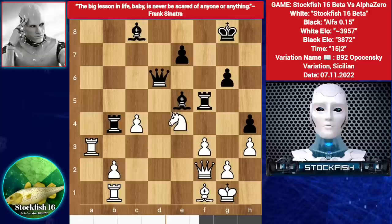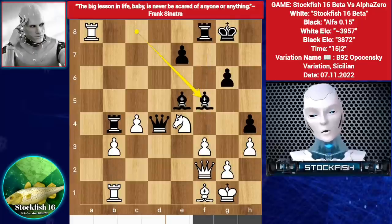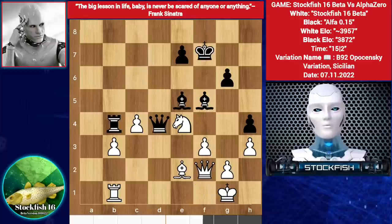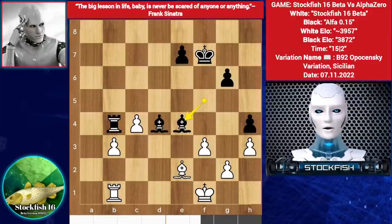So Knight E4, we have Queen D4. Rook A8, Rook back to F8. B3, Bishop F5, Stockfish played Rook takes Rook. King takes F8, Bishop E2, King goes to F7. Queen takes D4, Bishop captures on D4. King F1.